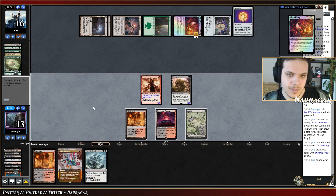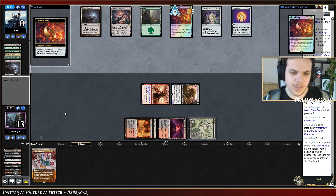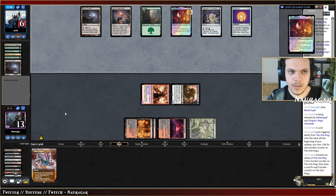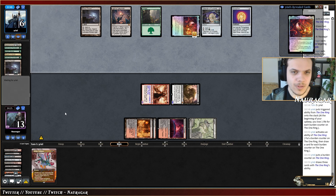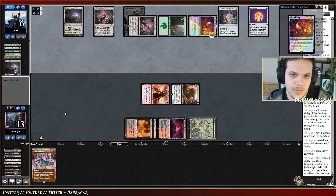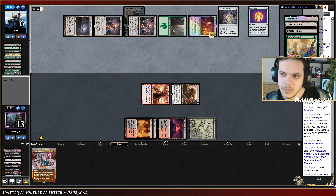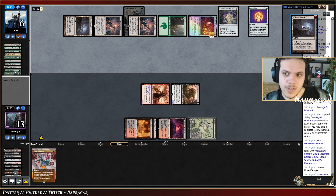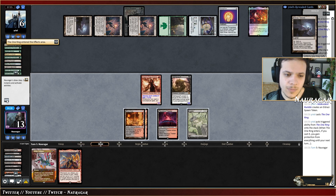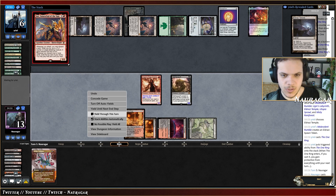Next turn they go One Ring again — they go down to six. They go One Ring and pass because they don't have much mana. They had a Worldbreaker. They cannot cast One Ring but the Temple — the Bridge is gone, One Ring is gone. We just know about the Razi Temple in their hand. Blood Moon — I think I want to cycle. Not right now, I'm just going to pass.